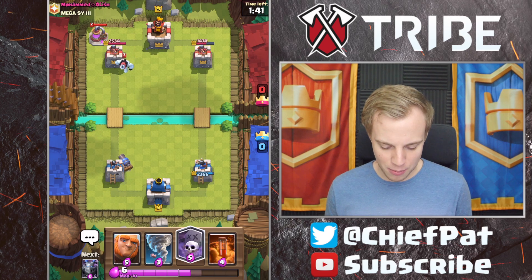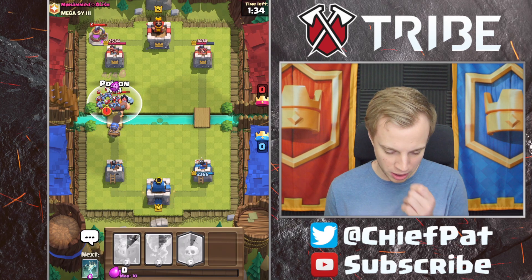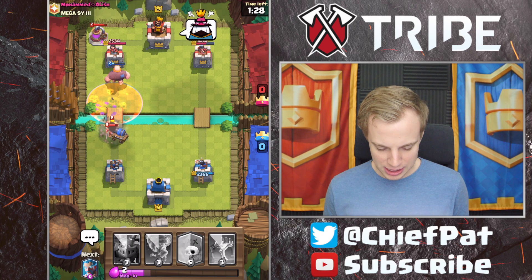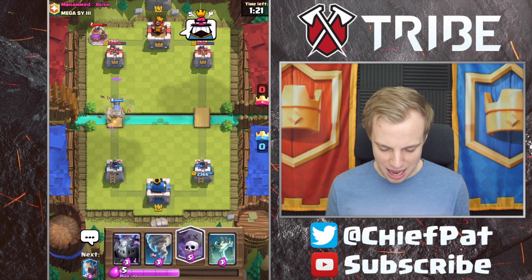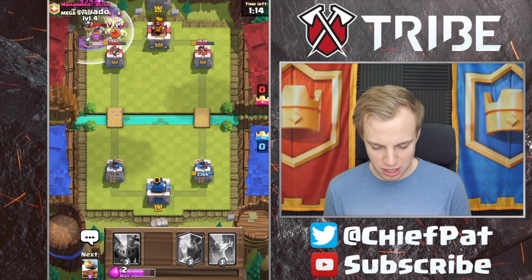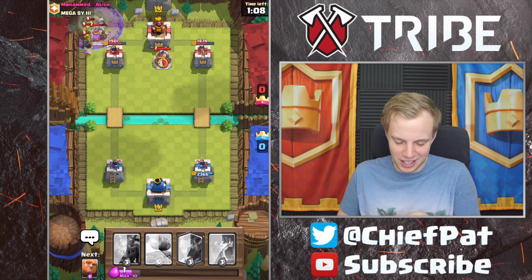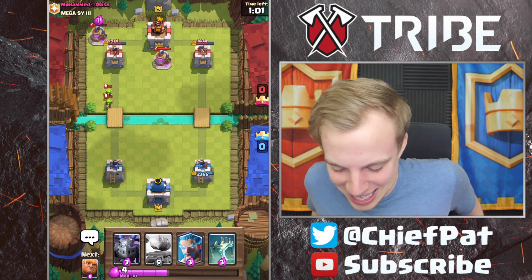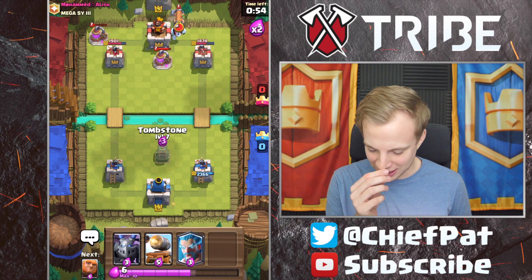He's going to be going in again, this time with the Elixir Collector in the other lane. I'm actually going to follow up right here with our Cannon Cart Giant, and if he plays his minion horde, we're just going to Poison that down as soon as possible. Battle Ram is coming through — we should be able to take those Barbarians out fairly easily and get this Cannon Cart on a counter push. He does have his Elixir Collector now, which is a very scary card. We're actually going to have to Graveyard this in the very back. That Tornado was very, very unfortunate — we are so broke right now. He's already at 10 Elixir with a full Elixir pump.